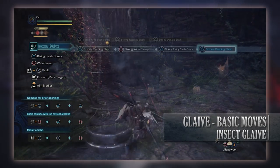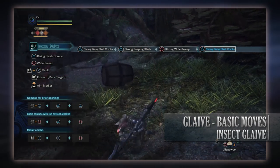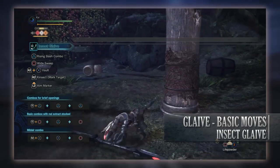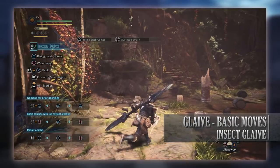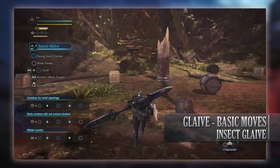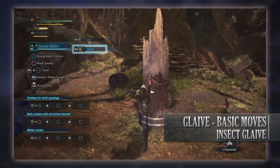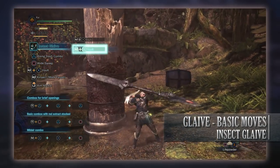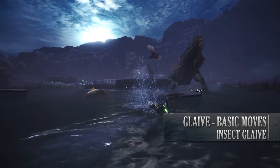Next is the Dodge Slash, performed mid-combo by pressing back and circle. This causes your hunter to roll backwards while slashing — handy for repositioning. Next is the Vault, a very useful mechanic for the Insect Glaive, done by pressing R2 and X. This vaults your hunter into the sky, making them airborne, after which a series of additional moves become available.